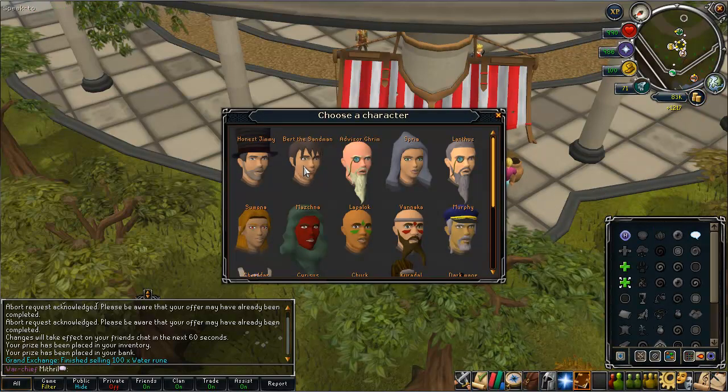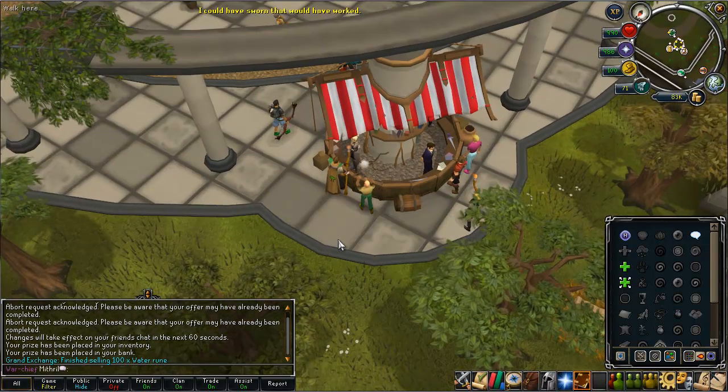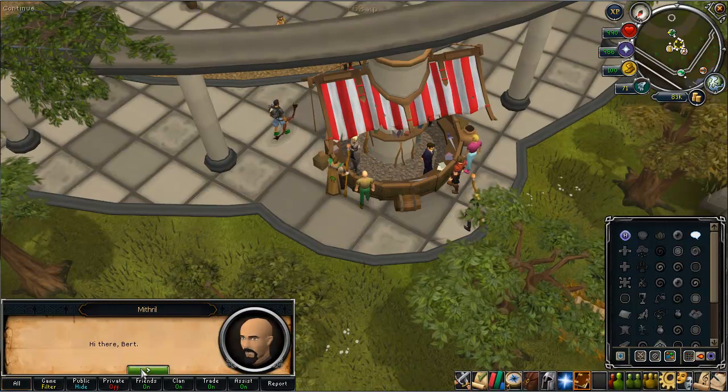Next I used NPC contact to contact Bert the Sandman and because I've done the Elite Diary I get 120 sand which he sends to my bank.